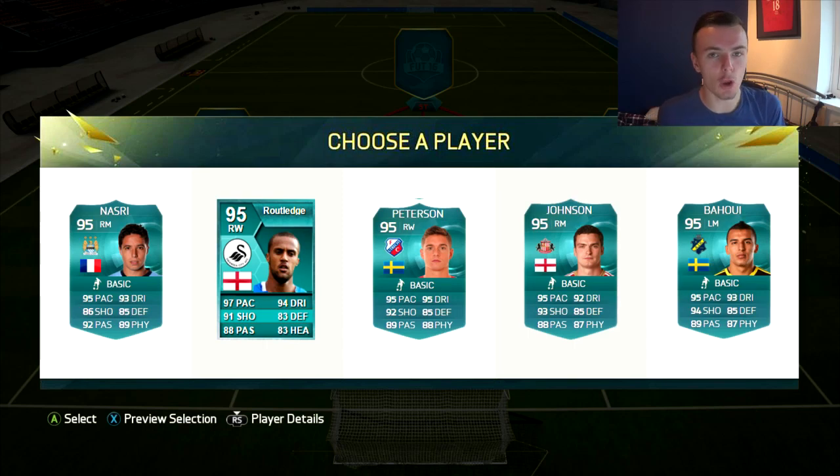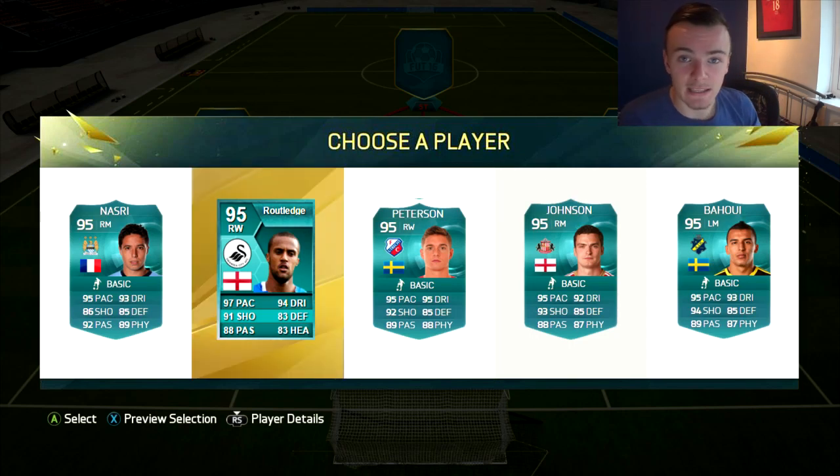Going for the right mid position then. As you guys know, I did a video on Nasri's card last year — it was pretty awesome, we played against the full Legends team. We've got Routledge, Pettersson, Johnson, and Bahui. Routledge got the most pace and pretty much the best dribbling behind Pettersson. Shooting's up there. I'm going to go for Routledge, the oldest card in this one.